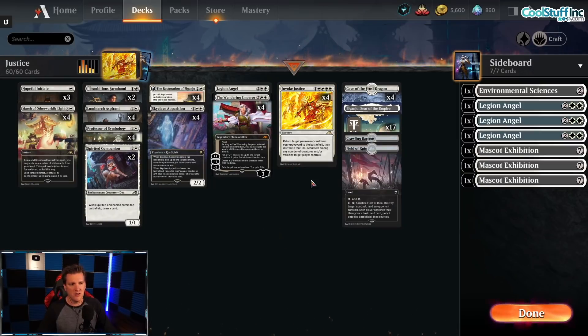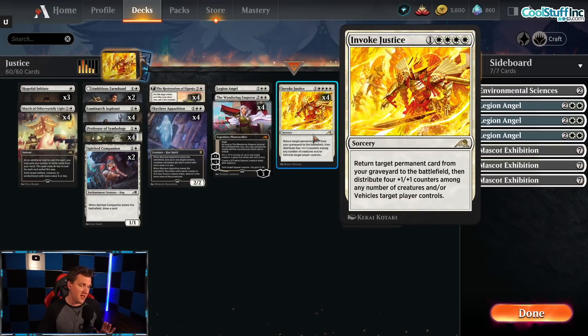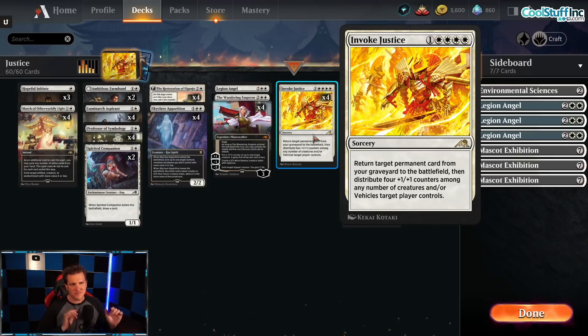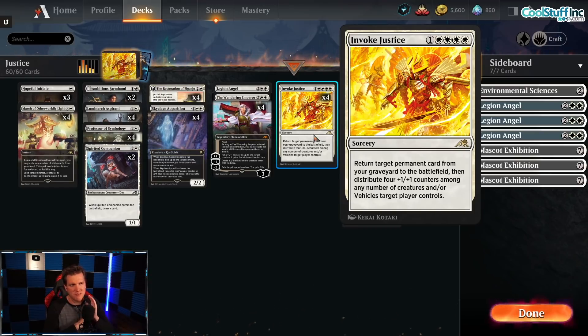There is a version of Invoke Justice — probably the best combo-related way to play it is with Velomachus Lorehold. I've been working on a deck like that, but I've come up a bit short. Sonio put out a video recently that had a pretty good version of Invoking Velomachus Lorehold — I suggest you check it out. It gave me a few things for my deck that made it better, but I'm still not happy with where it is. But I don't think we need to do a reanimation combo with Invoke Justice to make it good.